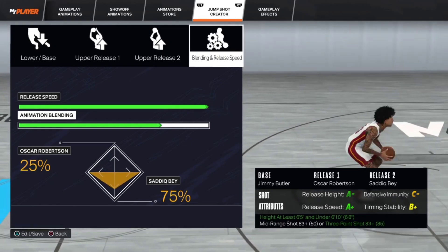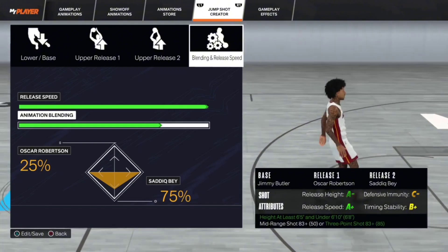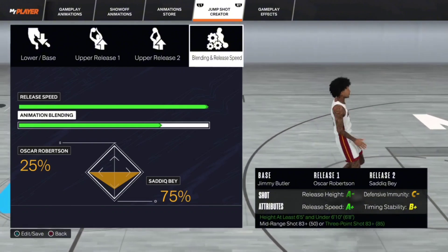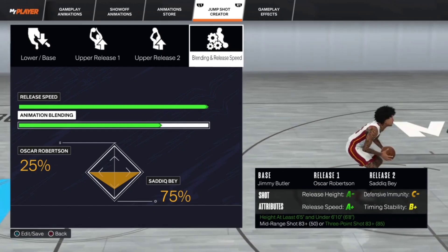75 worked a little bit better in my opinion. All in all, that's the jumper right here — we have Jimmy, Oscar, and Sadiq, 75/25. So let's go ahead and just jump right into the gameplay, and I'll see you guys there in a little bit.